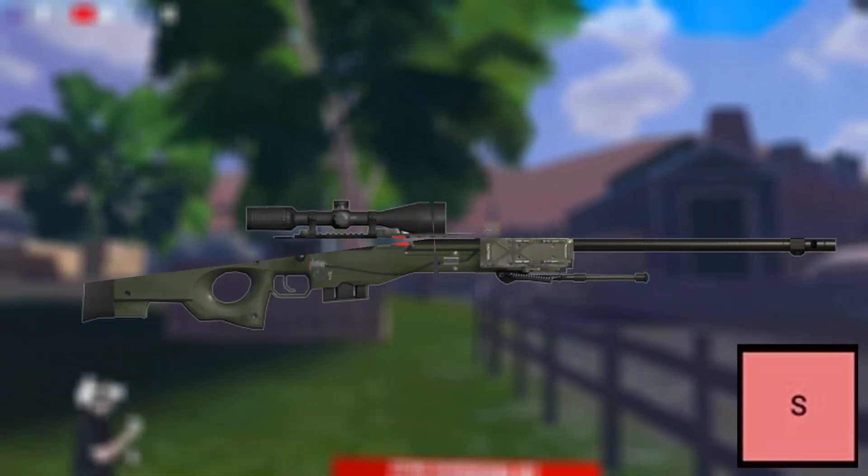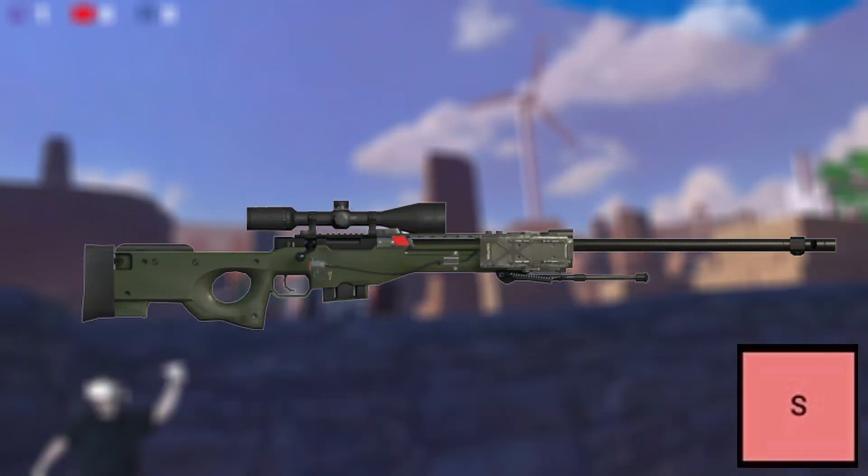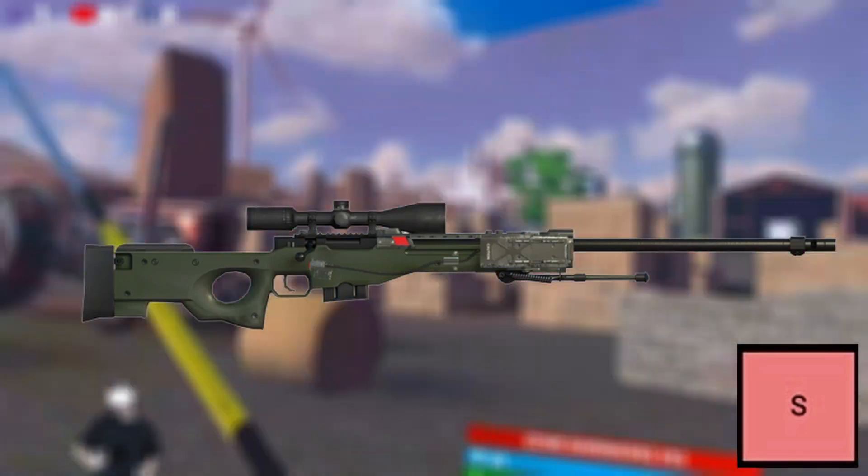Last but not least for S tier is the IWP sniper. It's one of the best weapons because it's the only weapon of its kind for long ranges, but it doesn't do any good for close range and its ammo is hard to find.